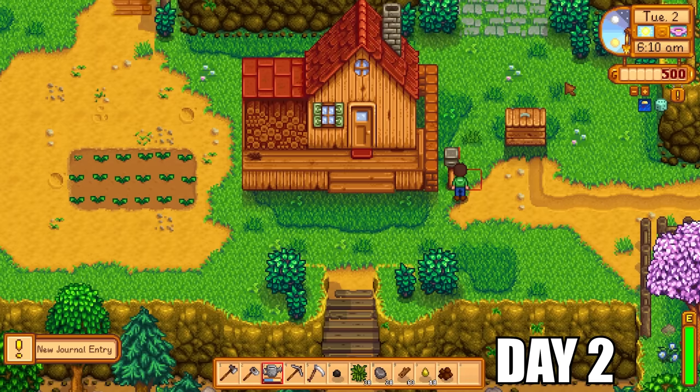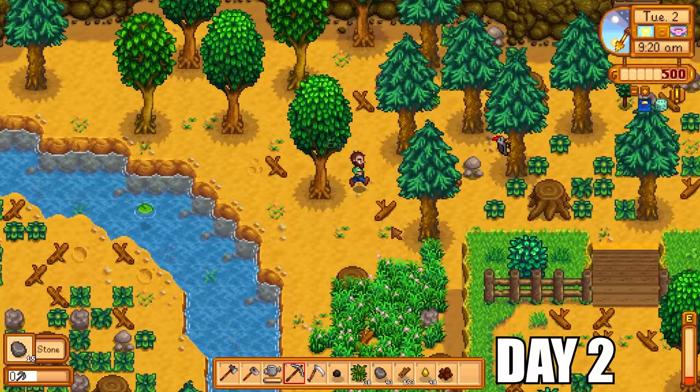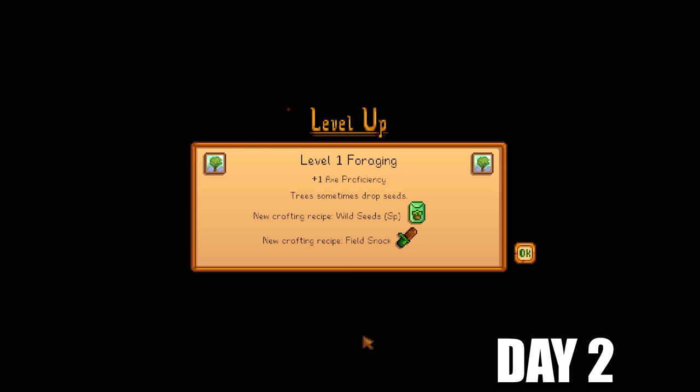The next day Willy is teasing us with the fishing rod but we can't leave the farm, so we can't meet Willy, can't get the fishing rod, and cannot fish. I was actually thinking about spawning in a fishing rod but decided not to, because I really wanted to challenge myself to see what I could do with just the bare minimum resources on the farm. The great thing about mining stone on the farm is that it gives you XP, so it's absolutely possible to level up mining without going to the mines.